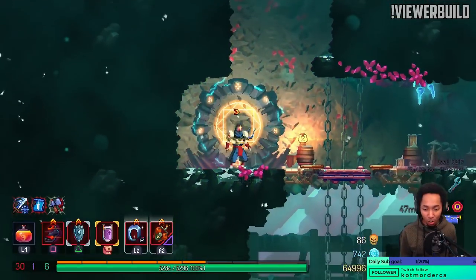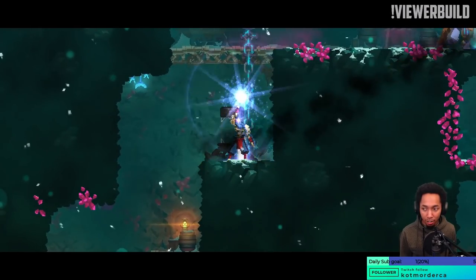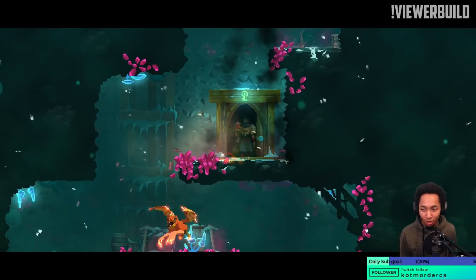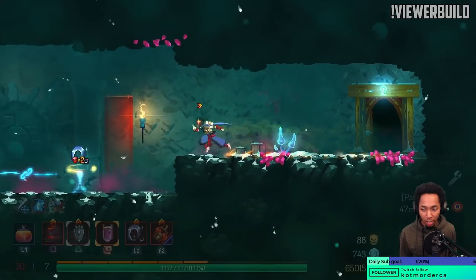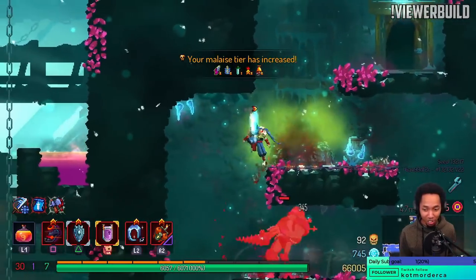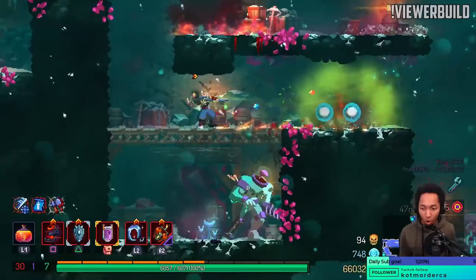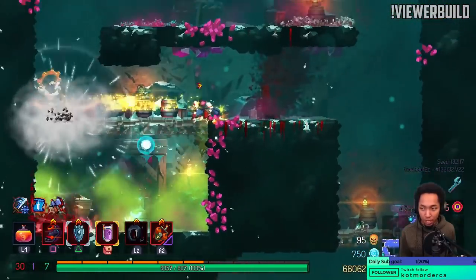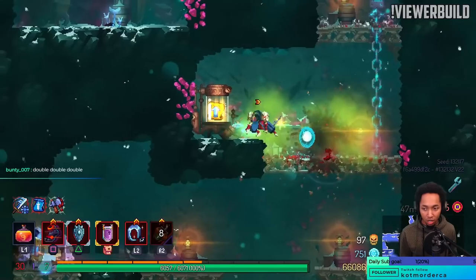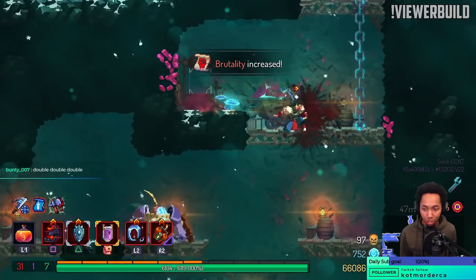That always leads to struggles when we actually have to measure and rate the build — we've been doing ratings at the end of every viewer build. Is it really a 10 out of 10 or am I just super lucky? Maybe it depends on if I can kill Scarecrow. Maybe that's the true measurement — the only way you can fairly put 10 out of 10 is if it kills Scarecrow.